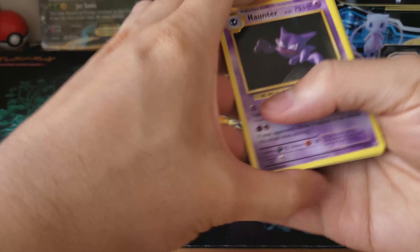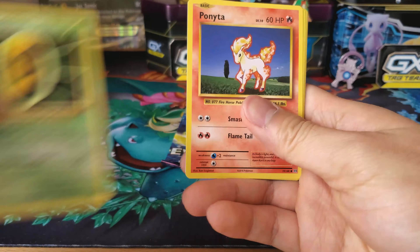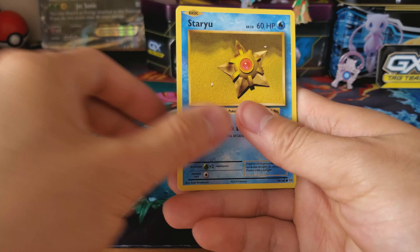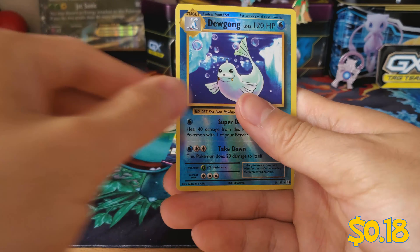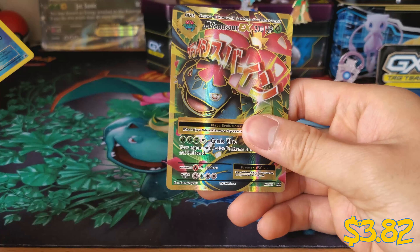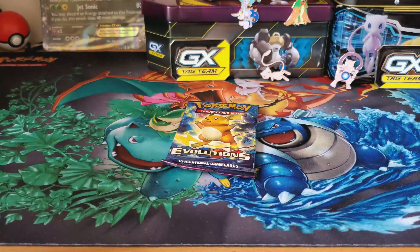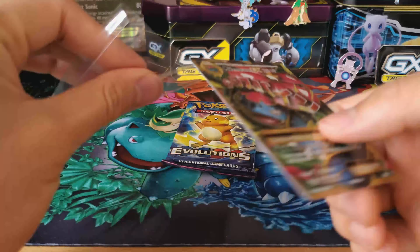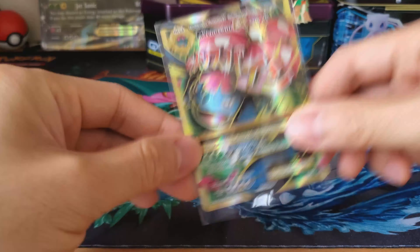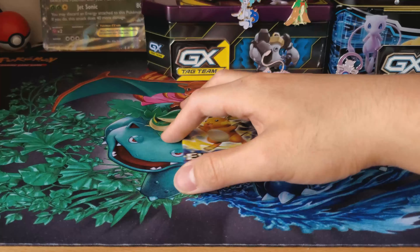Let's go for that. So we got Haunter, Energy Retrieval, Kakuna, Ponyta, Doduo, Pikachu, Staryu, Onix, Reverse Holo Dewgong — I remember Dewgong from the show. And a Venusaur EX! I've got to definitely put that in a sleeve. Two out of eight so far.